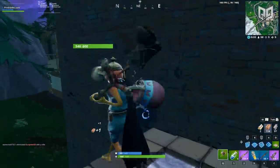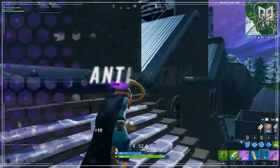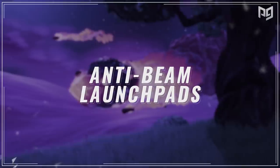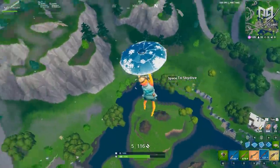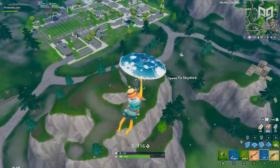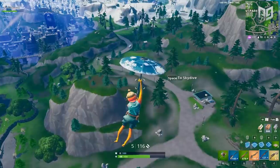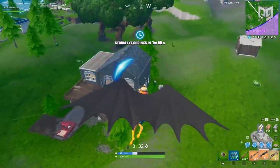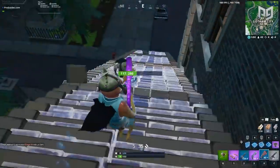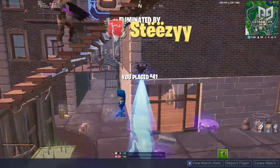First off, these are anti-beam launch pad setups, which are used to lower the height and distance your launch pad takes you. Taking a launch pad without setting up the anti-beam can be very dangerous in a packed end game — you're going to be stuck floating for an unnecessarily long time, basically asking everyone to shoot you.